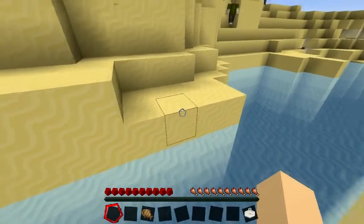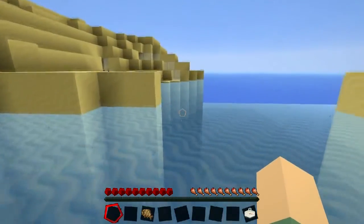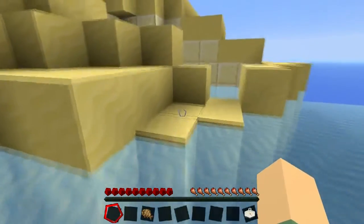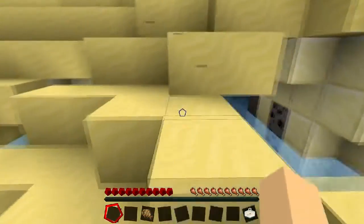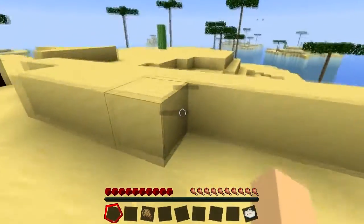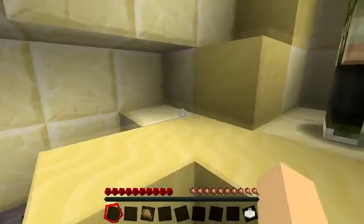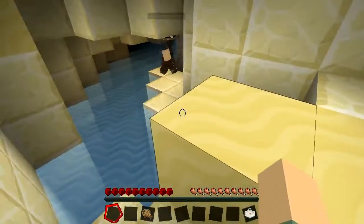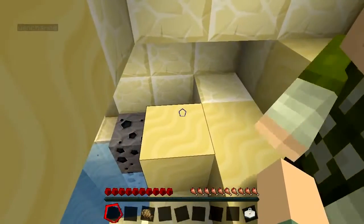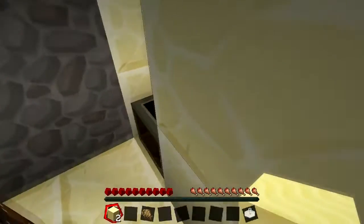We spread out to cross the terrain - someone breaks a sand block to get across. Someone finds coal and spots an underwater cavern right here. We converge on it - someone is down one health point and warns about falling sand so you don't get suffocated.